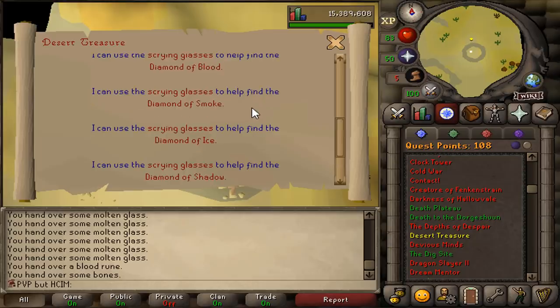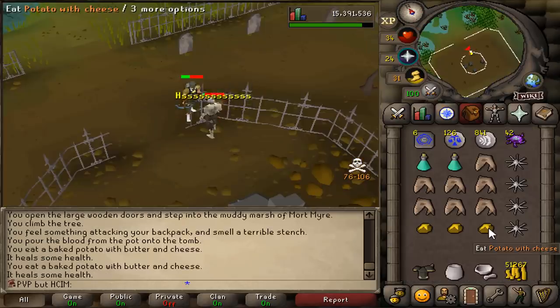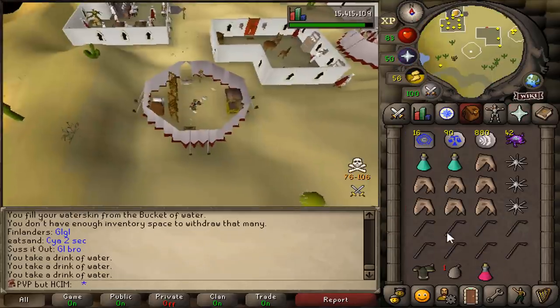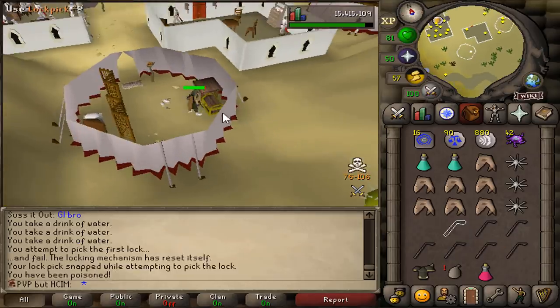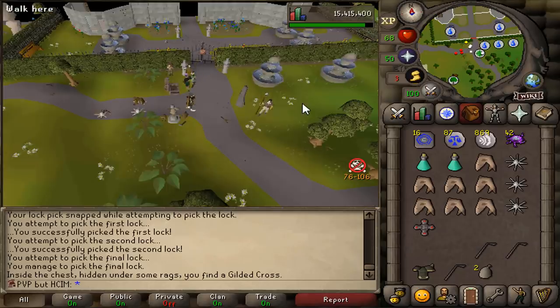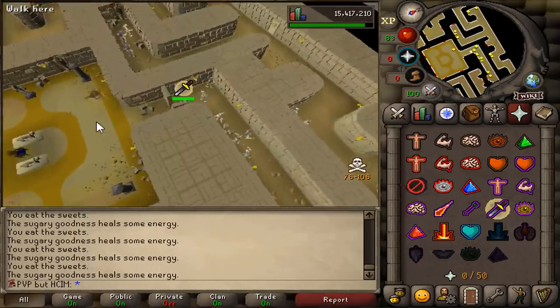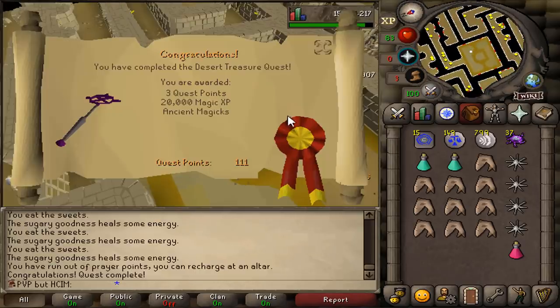That's the first part of Desert Treasure completed. Now it's the four scarier and riskier parts left. I got it - only needed like 17 of them. We got all four diamonds. Desert Treasure completed! This changes everything.